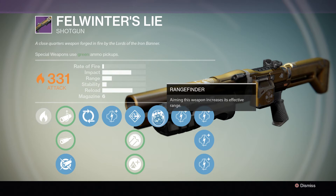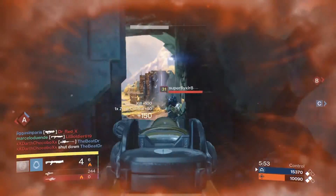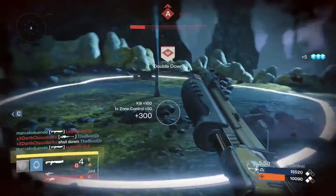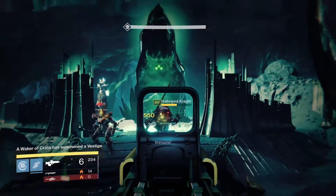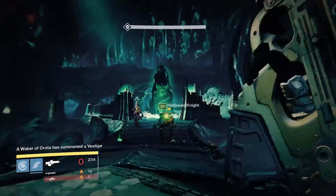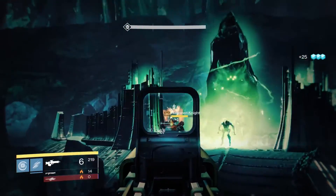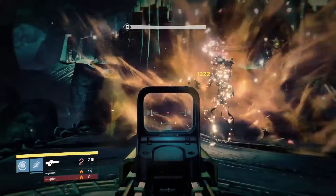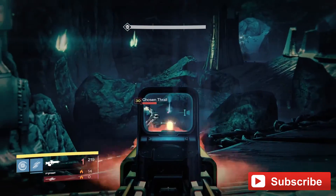The last upgrade is Rangefinder — aiming this weapon increases its effective range. I'll just show you how it works: check how far I shoot this guy, it's a first-shot kill. Check how I killed this other guy from really far. That's the good thing about having Rangefinder on Fellwinter's Lie. To prove I really use this combo for PvE, I'll let you watch how I did the daily heroic mission using Fellwinter's Lie to kill the wizards with only two shots each. That's pretty much it for today guys — I hope you enjoyed, subscribe if you like it, and I'll see you during the week. Peace.